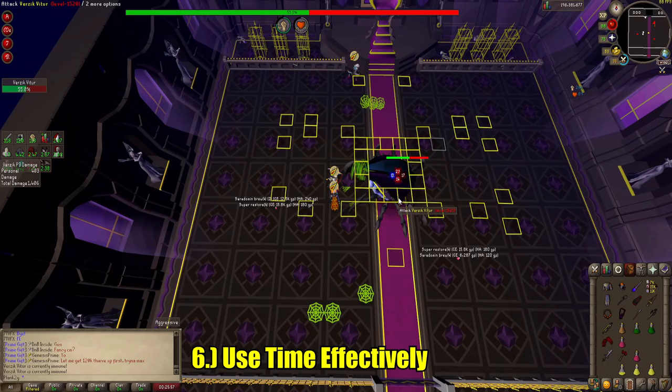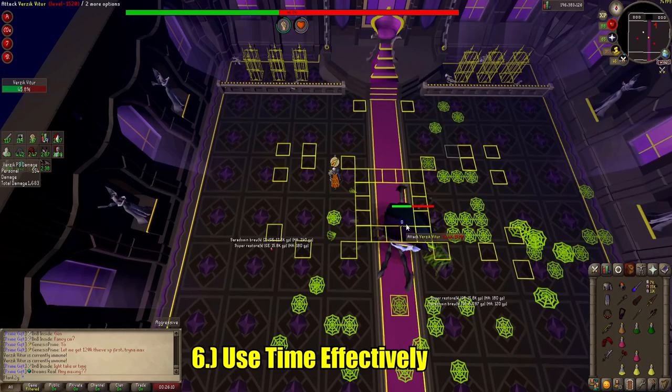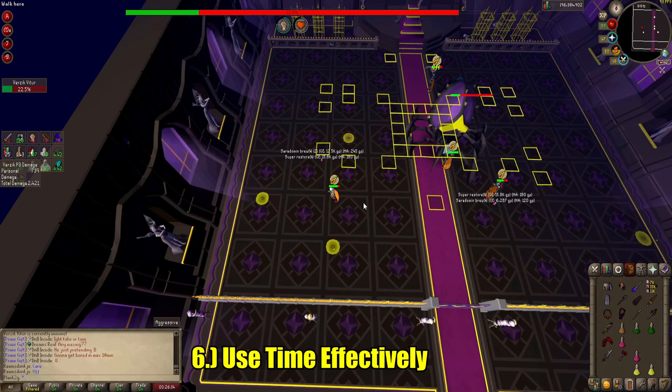Tip number 6 is use your time effectively. Did you miss webs? That's alright — just use the time running around the room to heal up to full and get ready for the next opportunity you have to hit the boss with melee. I view this as a 0 loss since you've already missed webs. Come out fully healed, potted, and ready to DPS. The same idea can be applied to yellows as you see here — once you arrive on your yellow, brew up to full since you can't do anything else.